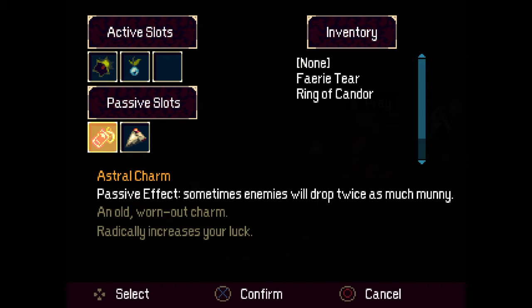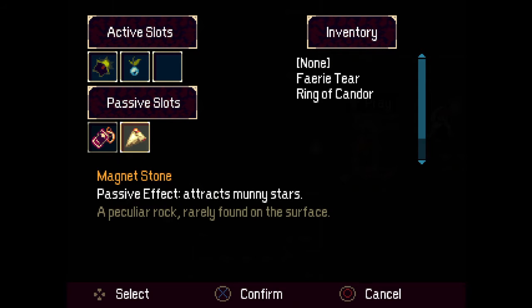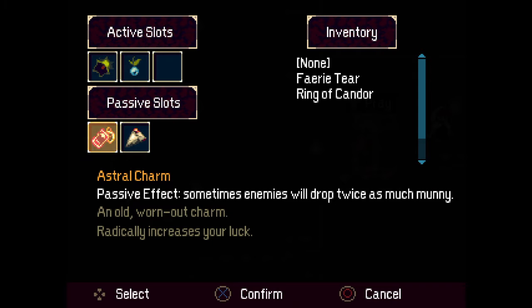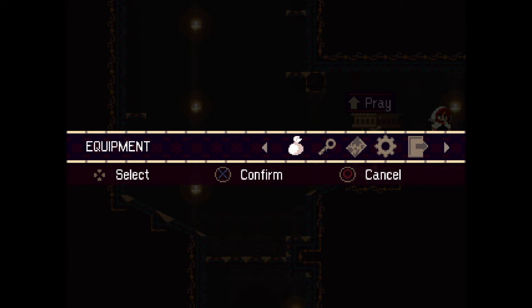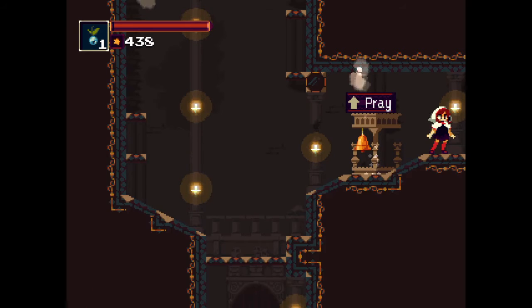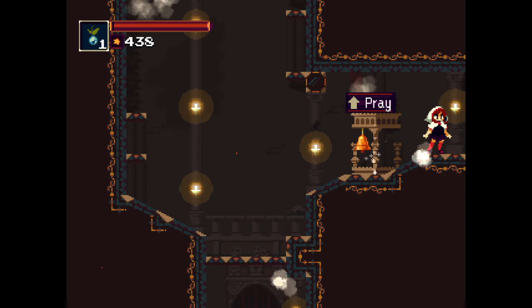I'm using two things in my inventory to make this a little bit better: this astral charm to get some more money sometimes, and the magnet stone to attract money. The magnet stone is the really important one, so I recommend buying that before doing this if you want to make it more efficient. I'm also using a turbo controller, but that is not necessary — it just makes it a little bit easier and more efficient to spam the ranged attacks.